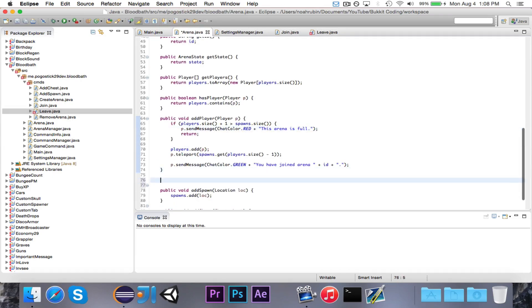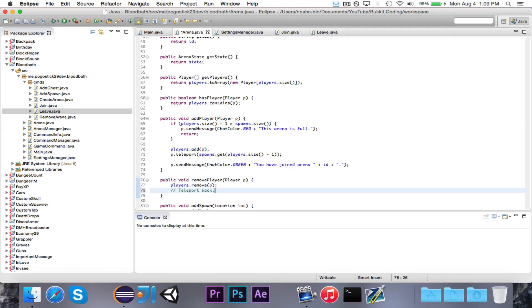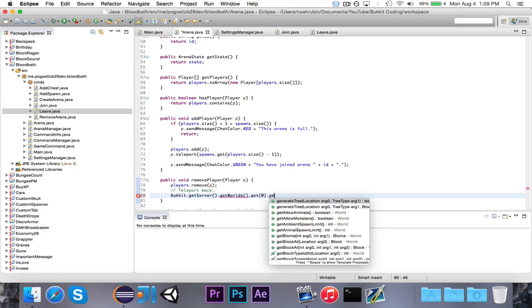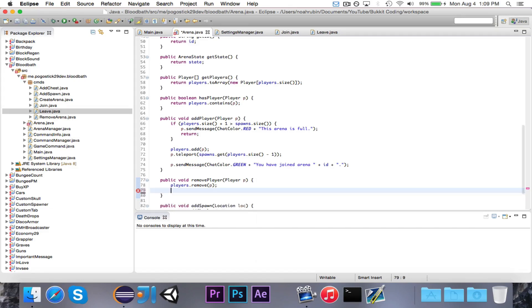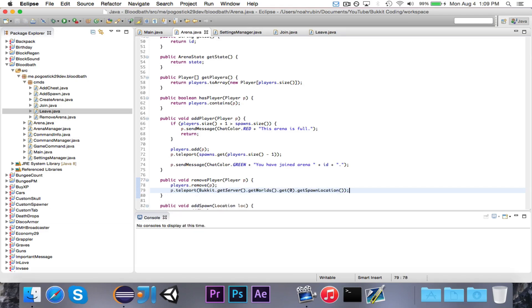Over in Arena, we're going to write a public void removePlayer(Player p): players.remove(p). Then there are other things you'd also want to do — like teleport back. For now let's just say Bukkit.getWorlds().get(0).getSpawnLocation() — this is just really lazy. Eventually we'll probably have them define a lobby location so that when they leave it'll take them there, but for now let's just go ahead and say p.teleport() to the first world's spawn location. This is just temporary.